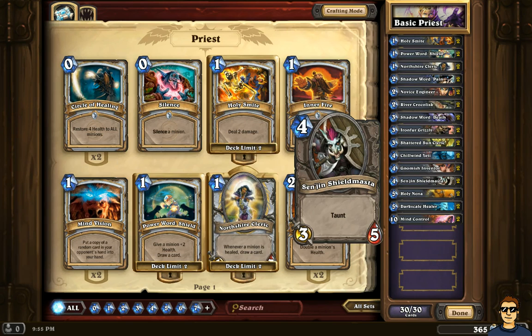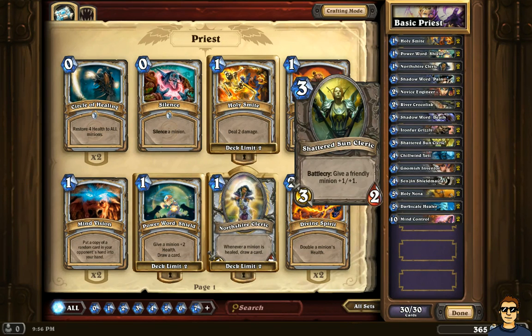The Sen'jin Shieldmasta is another interesting card — I use it in probably 90% of my decks because it has Taunt and it's a 3/5 creature. If you have a creature like this with the Priest, imagine the Sen'jin Shieldmasta with Power Word Shield increasing its health by two, and the Priest healing it — it's a deadly, really annoying combo. You can also use it to attack, and it has a decent amount of damage at 3/5. The Shattered Sun Cleric's plus one plus one works great with these kinds of creatures.